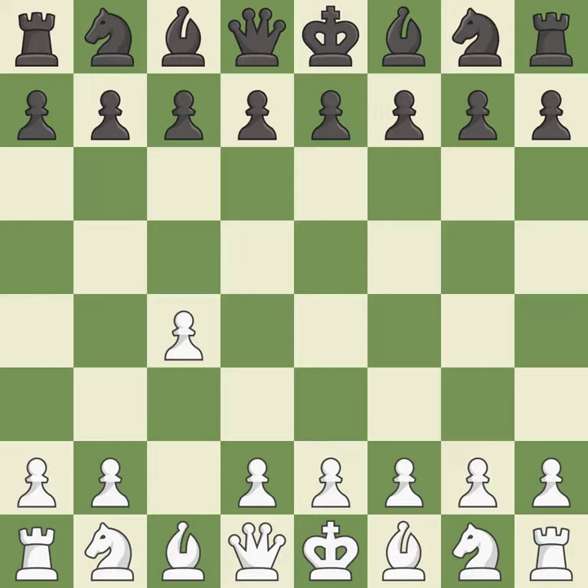In the English opening, white plays c4 to take control of the d5 square without sacrificing a central piece. This is a more patient opening. c5 meets c4 with a symmetrical approach to controlling the center. In order to dominate the center from the long diagonal, g3 is getting ready to fianchetto the light-squared bishop to g2.